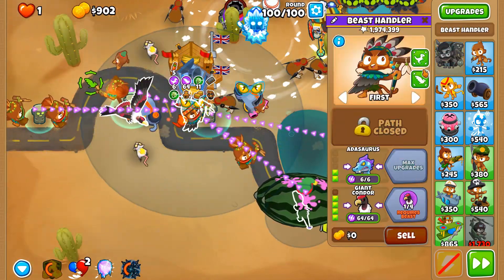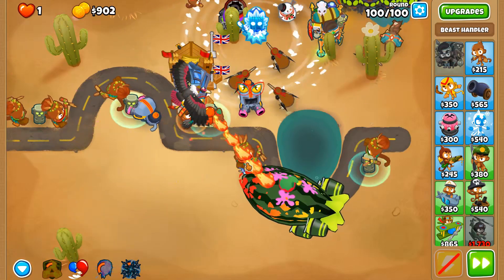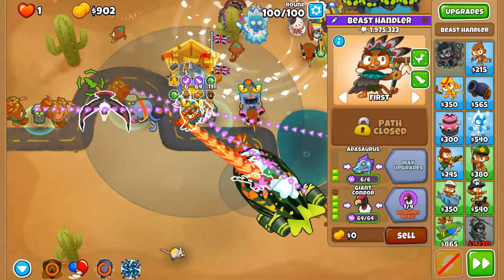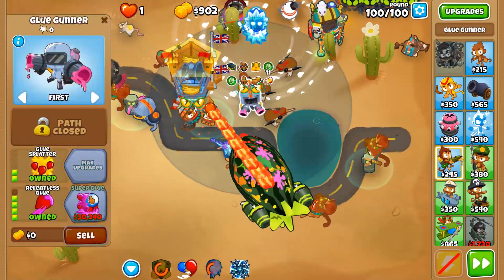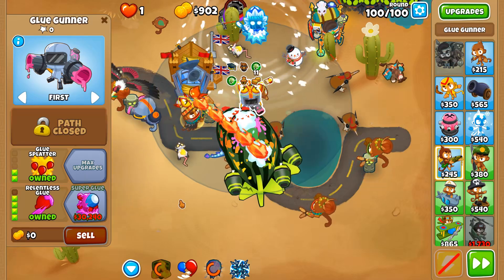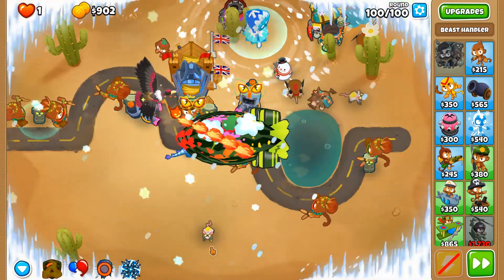Where is the Adasaurus when it comes to other things? Let's slow them down as much as possible — we need to whittle these down as much as possible. We have our Idols over here, so hopefully we'll be able to do this. No more Spike Storms now — we have to solely rely on this to get us through the end of the game. I should not have gotten Relentless Glue — that was dumb.